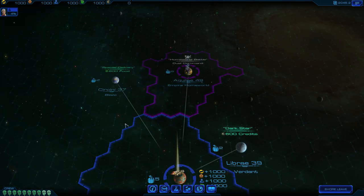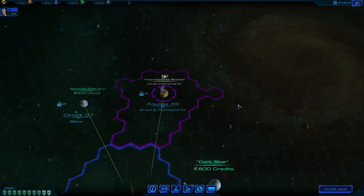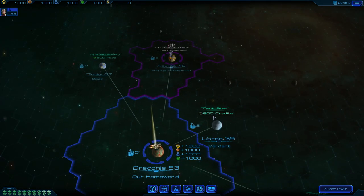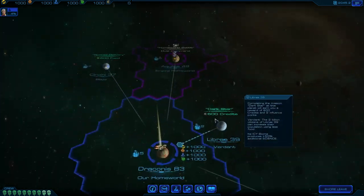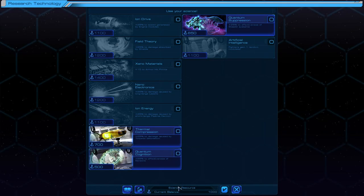I've got 600 food, 600 credits, 600 science. This is the Empire home world up here - seems a little bit close to me. I'm going to go to Libra 39, because funnily enough I am 39 years old and a Libra. So this is one that I am definitely going to be going to. Maybe research first though.